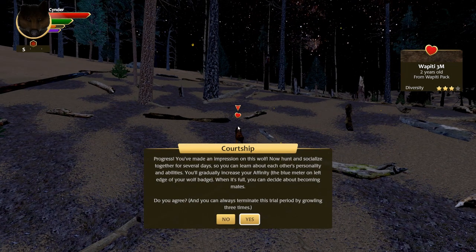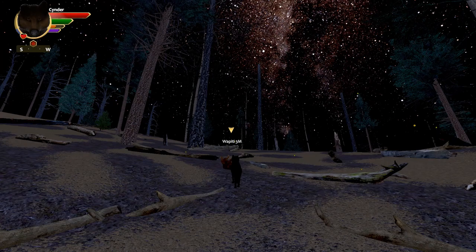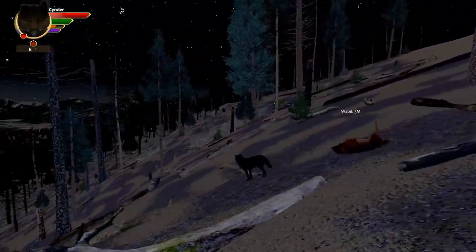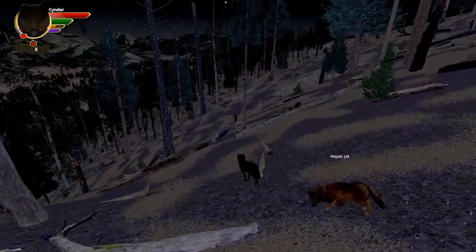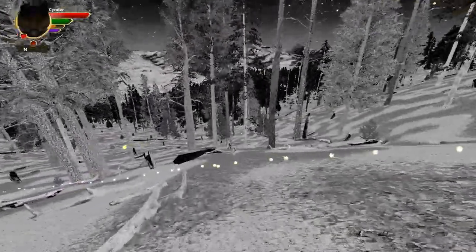They do have different personalities and there are ways to determine them during courtship — like what kind of personality they have. Once you get to this point, we're still in the courting session, so they're technically not our mate yet. You can do a couple different things here, and if you're on challenging or accurate, it's going to go a lot faster if you hunt with your mate.